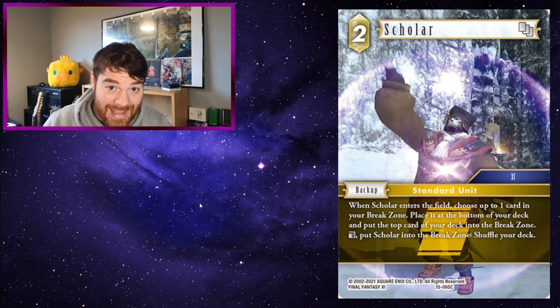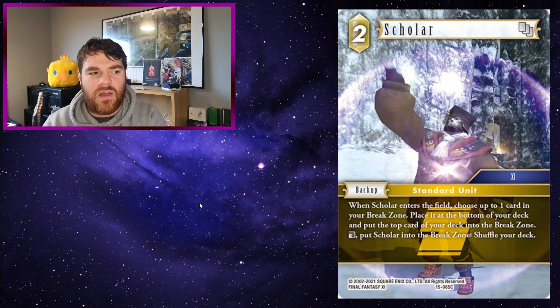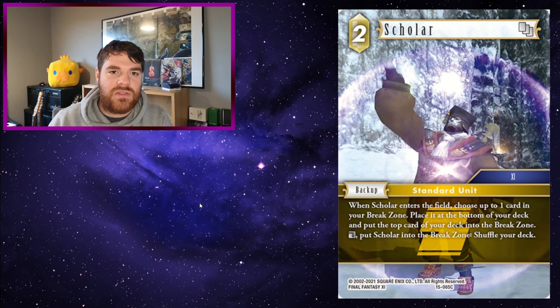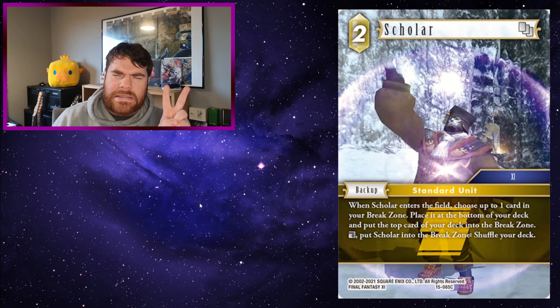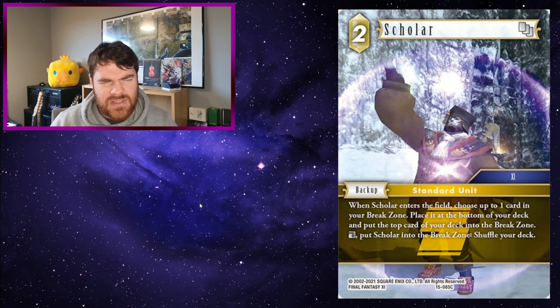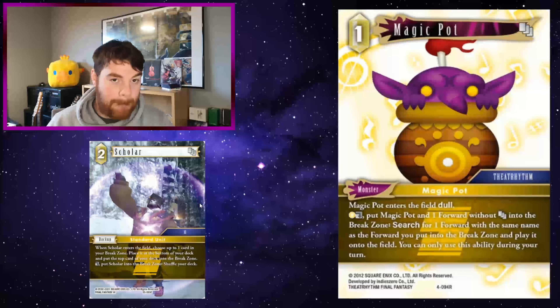Scholar: a 2CP Earth backup. When Scholar enters the field, choose up to one card in your break zone, place it at the bottom of your deck, and put the top card of your deck into the break zone. And double — put Scholar into the break zone, shuffle your deck. He's actually the first card that asks anyone to shuffle their deck, which is really interesting. It means that if your opponent has put something to the bottom of your deck, you can shuffle it with Scholar to hopefully push it closer to the top — it literally can't get any worse if it's at the bottom. Being able to put something back into your deck is also equally good.